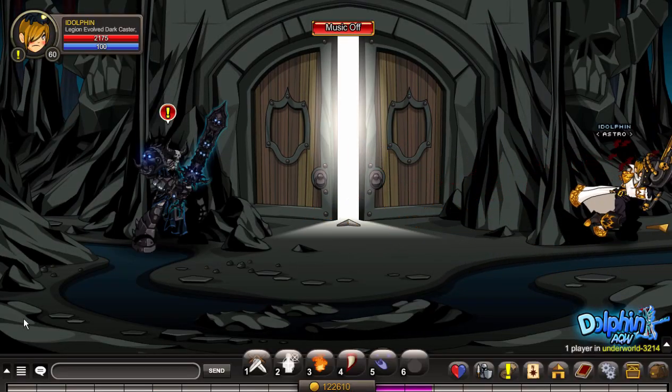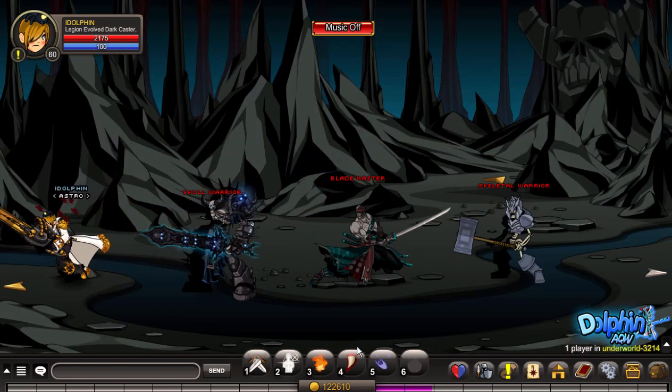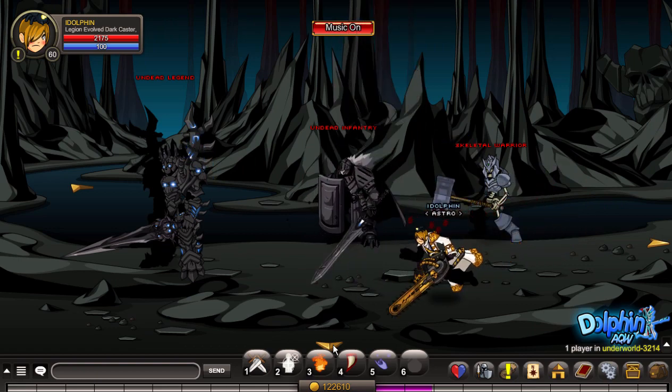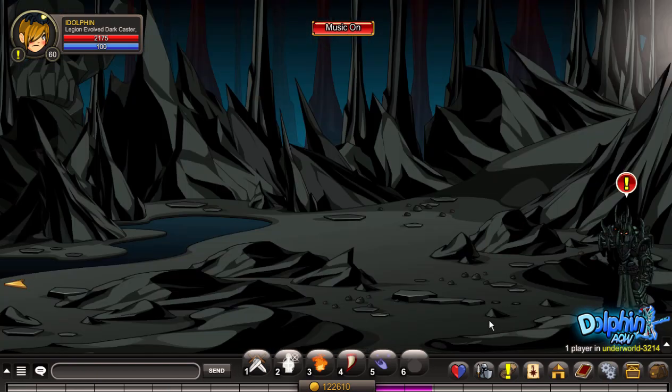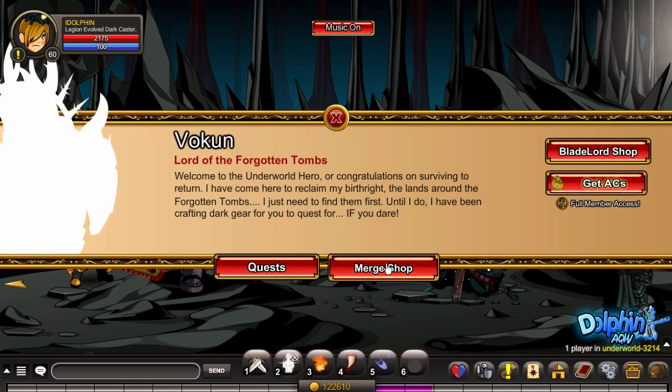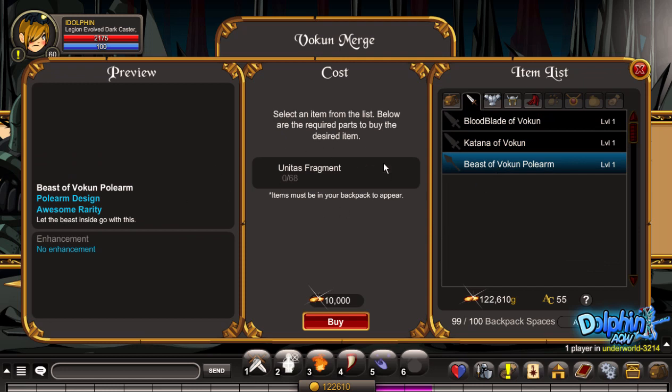Now just follow me to Vulkan. This is Vulkan — talk to him and go to his merch shop. As you can see, there are all these items which require Unitas Fragments.